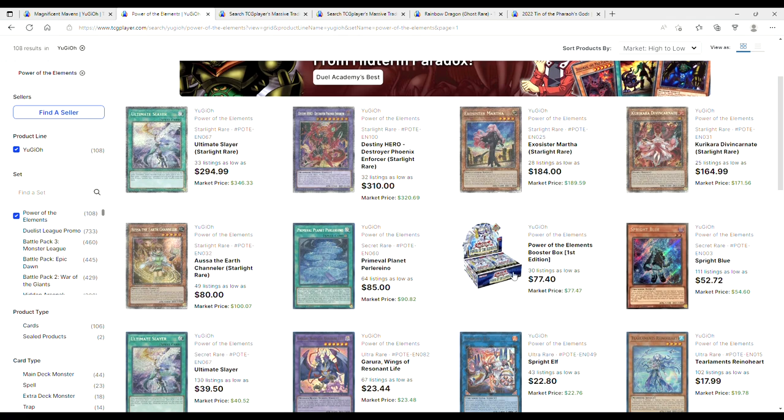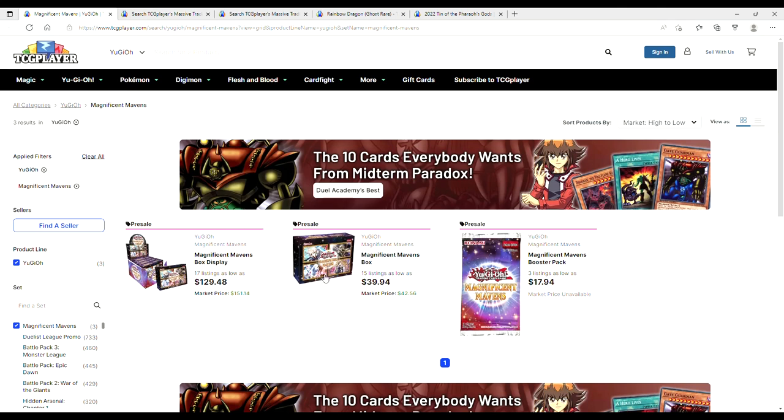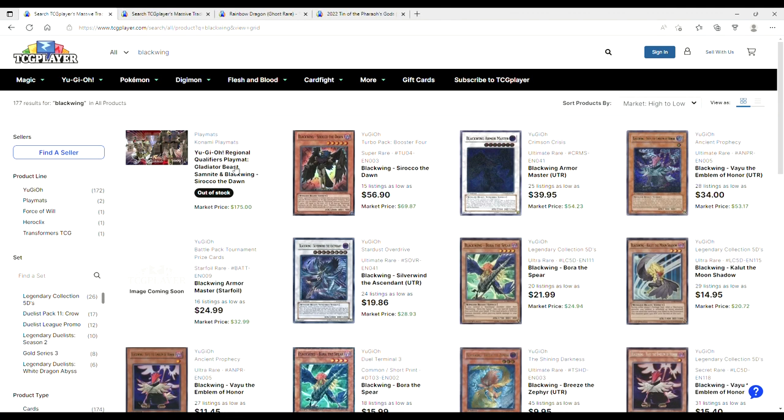Magnificent Mavens boxes right now are about $40, and displays are $130 — I think that's pretty good and close to MSRP. If you want sealed product to pick up, Magnificent Mavens is the set to do it. You don't just get packs — you get sleeves and a lot of extras, so it really warrants the price. I would definitely hold onto sealed copies, because there's going to be value in this set. We also have an Access Code Talker reprint in this set.